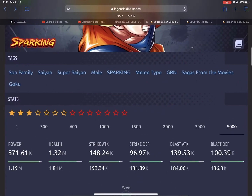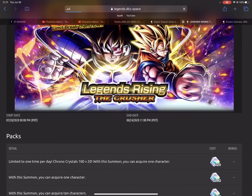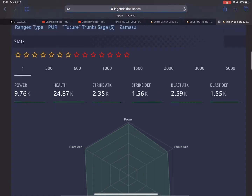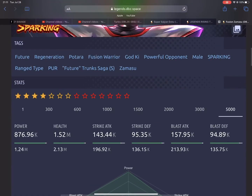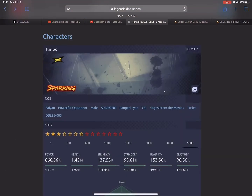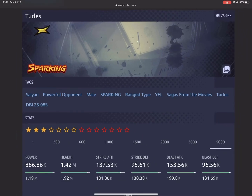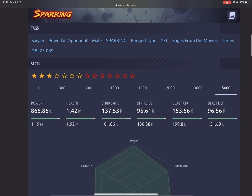Even the Super Saiyan 4 Goku from the anniversary is better than him, so there's no reason to summon on his banner unless he's your favorite character. Now looking at Turlis — his tags are Saiyan, Powerful Opponent, Melee Sparking, Ranged Type, Yellow, Sagas from the Movies, and Turlis. He has 1.9 million health, 181,000 strike attack, 130,000 strike defense, 199,000 blast attack, and 131,000 blast defense.